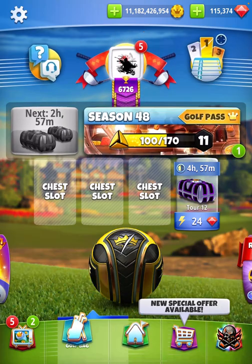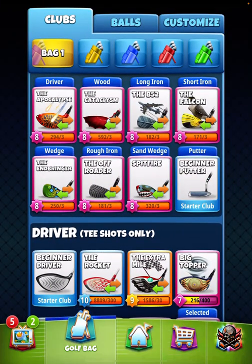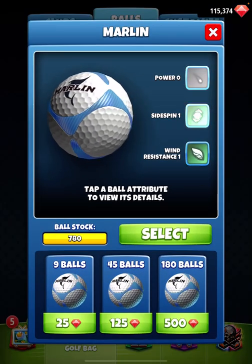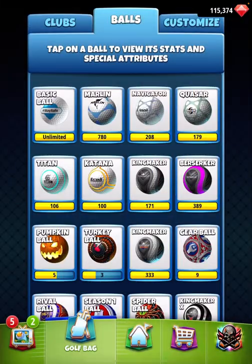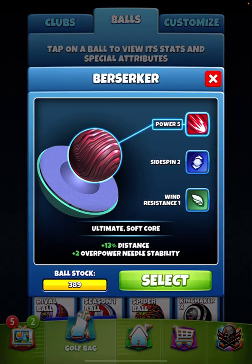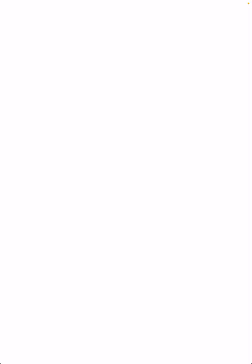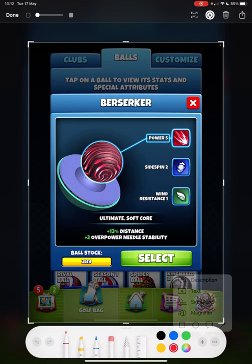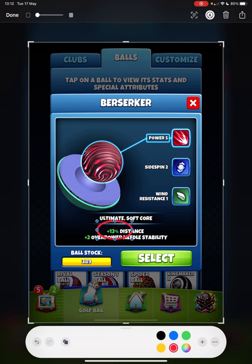The first thing you need to understand is each ball has a power attribute - power zero through to power five - and the different percentages are shown when you click on each ball. A power five ball has thirteen percent extra.